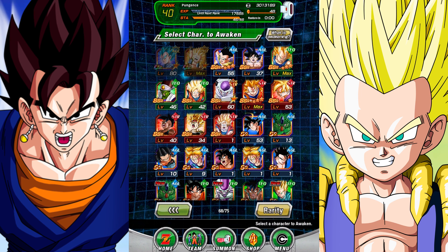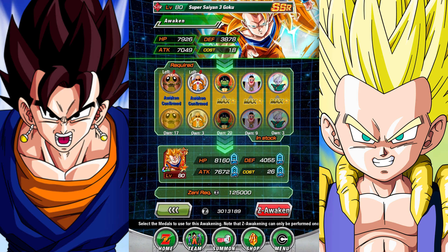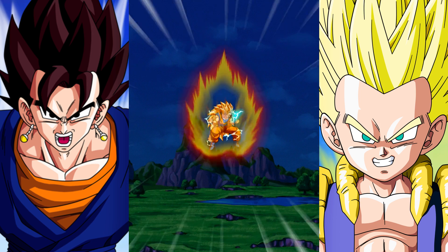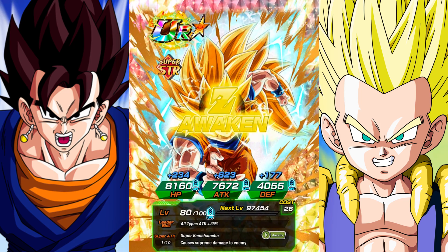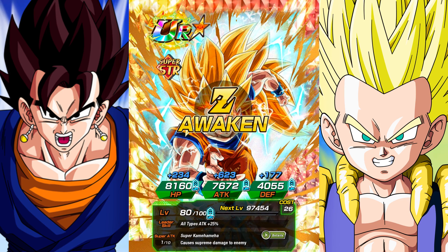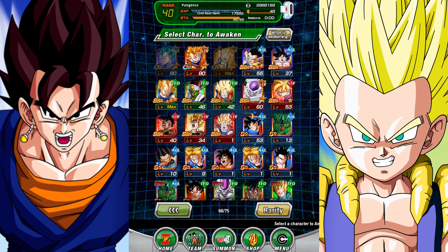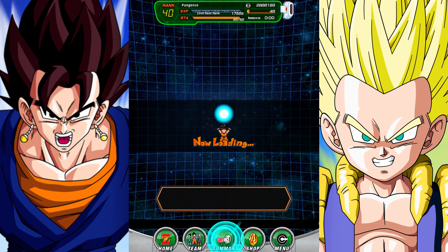Let's Z-Awaken our Super Saiyan 3 Goku — that was rough. He's maxed out, so let's confirm the awakening. It takes a while to get all those 50 Gregorys. Here we go — time to Z-Awaken Super Saiyan 3 Goku! Come on, give me that ultra rare. 8,000 HP, over 7,000 attack, over 4,000 defense — that's what I'm talking about! We can level him up to level 100 now. So our ultra rares are Super Saiyan Blue Vegeta, Super Saiyan 3 Goku, and Super Saiyan Gotenks — a pretty decent crew for only eight Dokkan videos in.